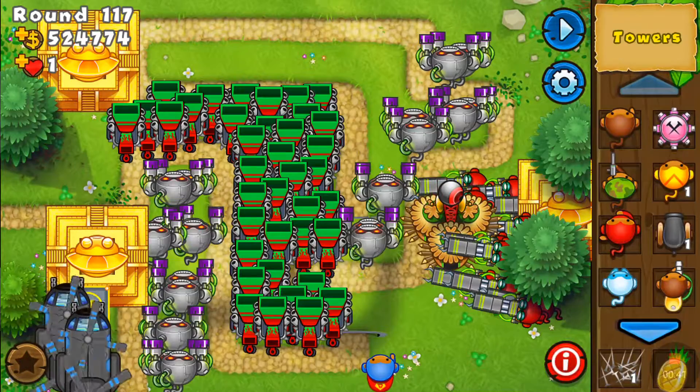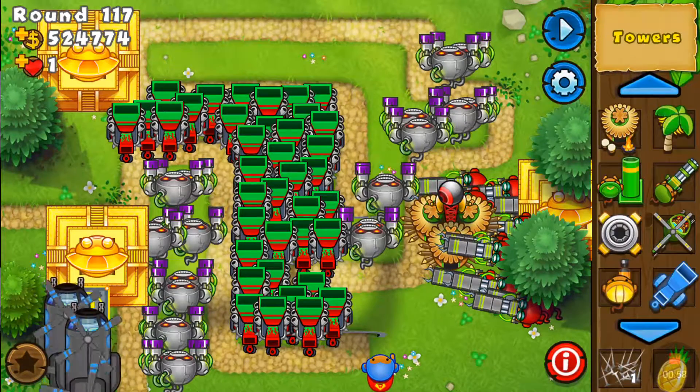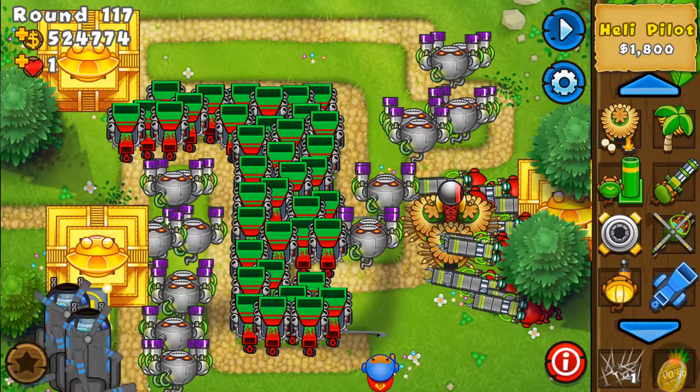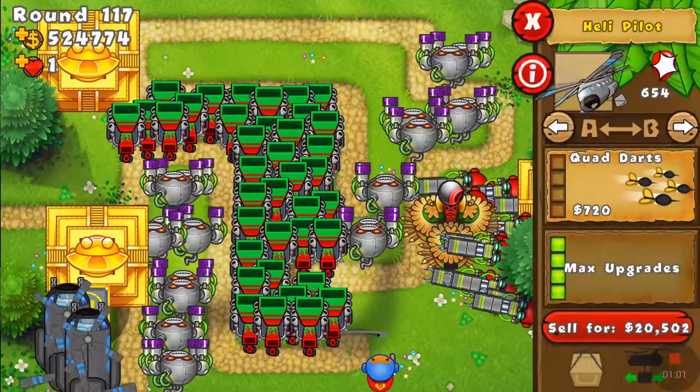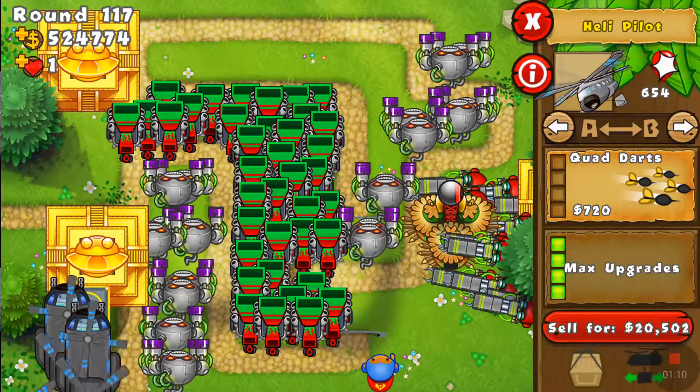Tower stacking is by far one of the most difficult glitches just because it's a timing issue. You're going to need Chinook Winds helicopters, which are the zero-four upgrade — zero upgrades on the first path, four on the second — heli pilots. That way you have the move tower ability.